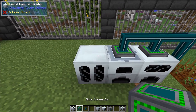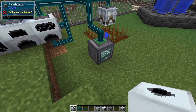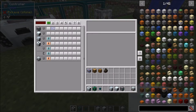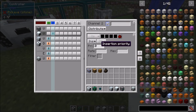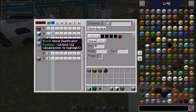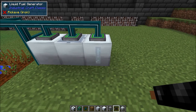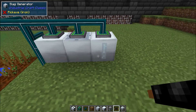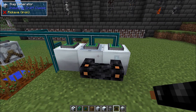We're going to set up a liquid fuel generator and connect that with our blue connector as well. We'll make an additional line — an XNet fluid line, or just a fluid conduit if you're using something else. For the liquid fuel generator we'll set insert, and for the wood gasificator we'll set extract, to move the wood gas over.